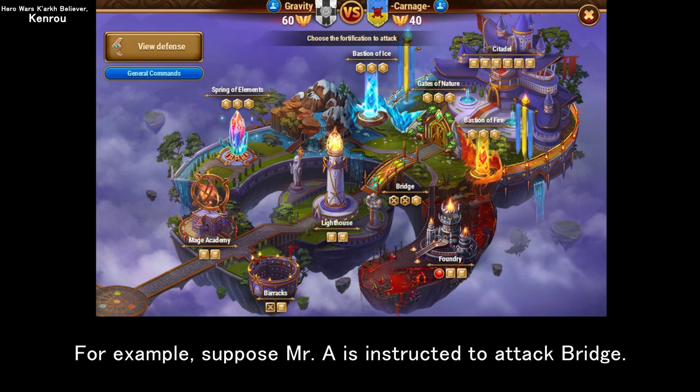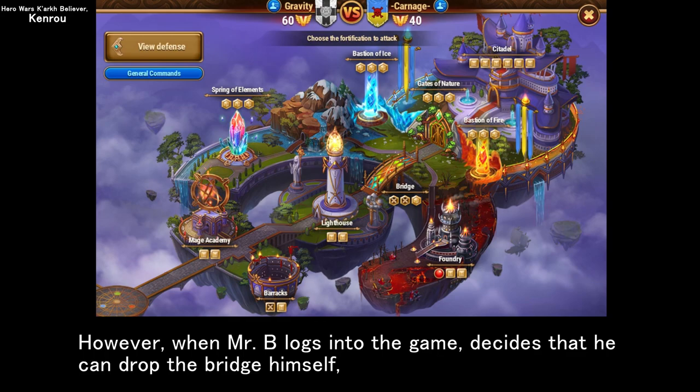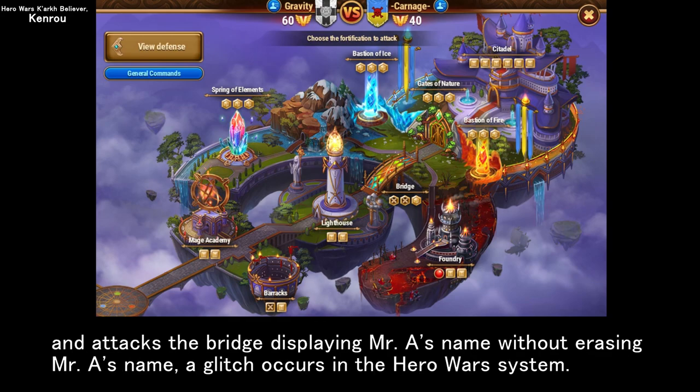For example, suppose Mr. A is instructed to attack the bridge. However, when Mr. B logs into the game, decides that he can drop the bridge himself, and attacks the bridge displaying Mr. A's name without erasing Mr. A's name, a glitch occurs in the Hero Wars system.